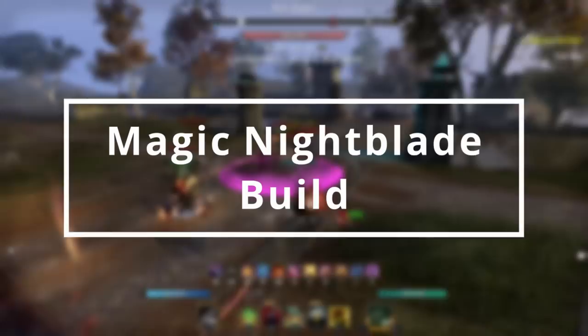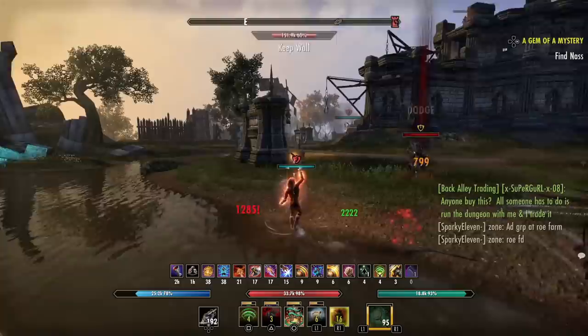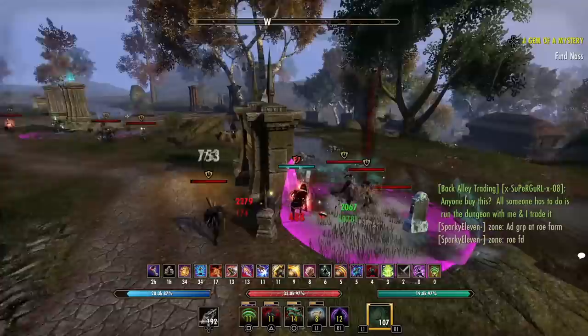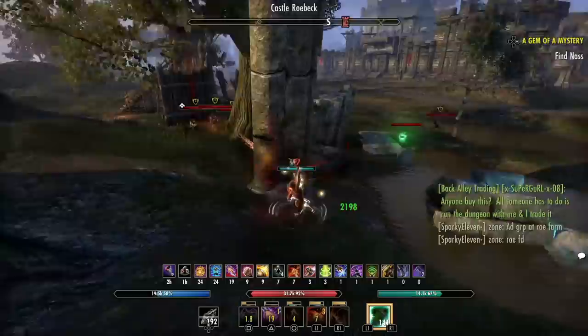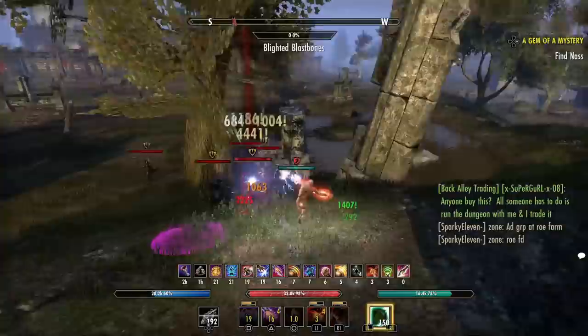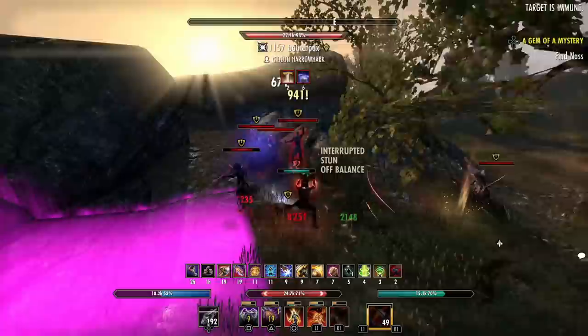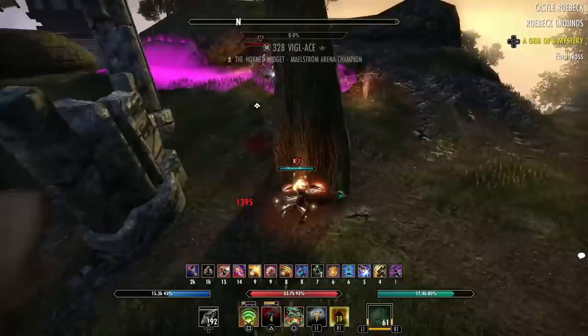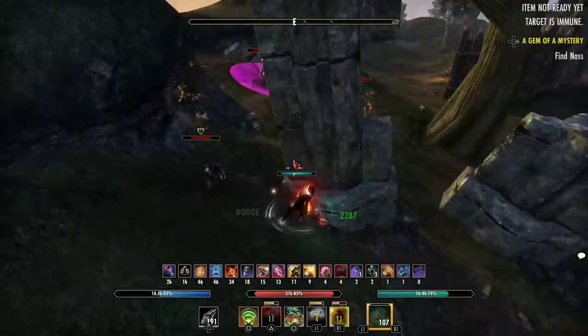Today we're going over my updated Magical Nightblade build for the Deadlands DLC. Magblade is definitely a lot better than it has been in the past — it's not top tier like a Stamina Blade, but it's stronger than before. Survivability was the biggest problem and that's been largely resolved, though damage can fall short. If everything lines up, you can do insane burst, but this is definitely one of the strongest specs I've played in quite a long time.